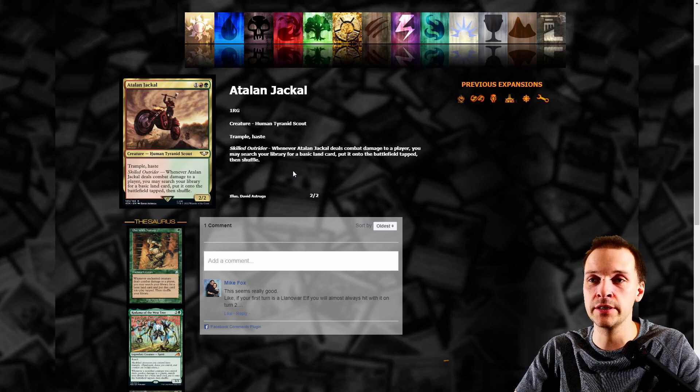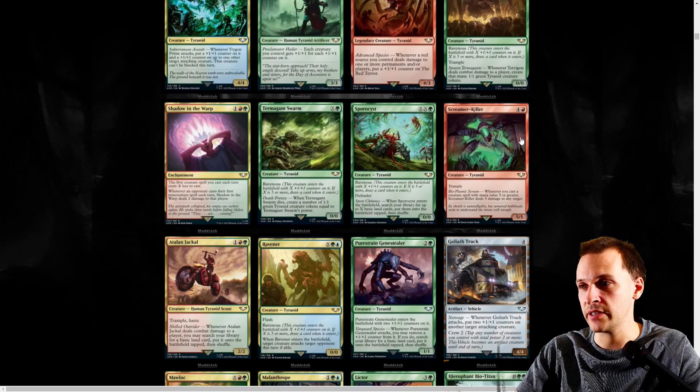Just too expensive. Scream Killer, Tyranid. Spore Cast, Tyranid. Thermagon Swarm — same thing.